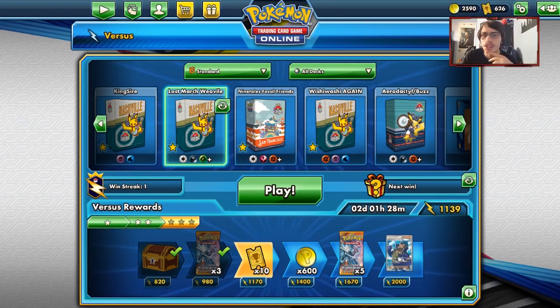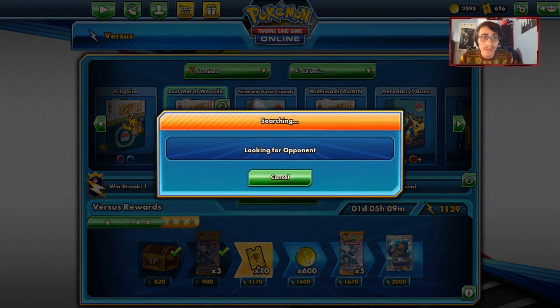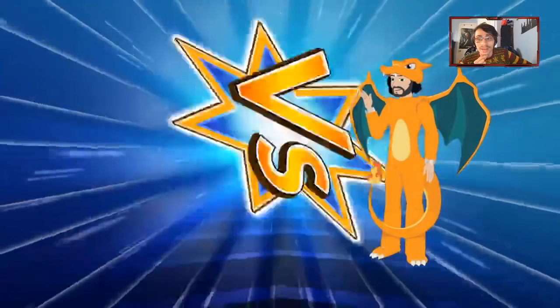Rule of Evil for the win! I think if my opponent knocked me with Articuno we would have been in a bit of a worse spot, but we still had a Jumpluff which could still take the majority of our prizes. That is the strength of Rule of Evil - we literally just took all six prizes with Rule of Evil. That's pretty dang exciting, and that's the strength of it in Lost March.